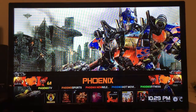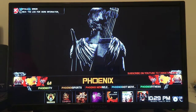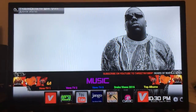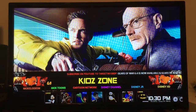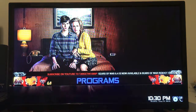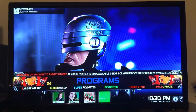And there we go — version 6.4, brand new, just came out tonight. Now this is very important: every time you update your build, you're going to let the add-ons update in the top left. While they're updating you don't want to do anything, or else it'll freeze up the Fire Stick. Let's wait for it to update.